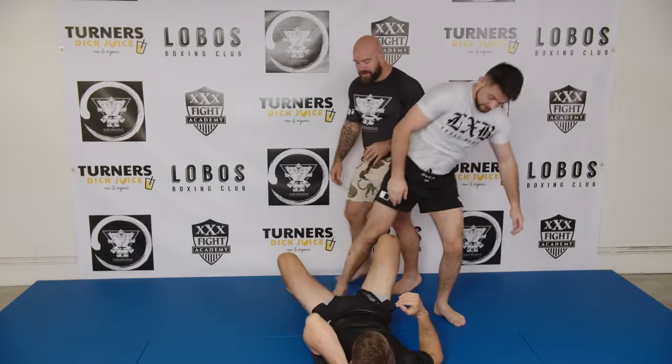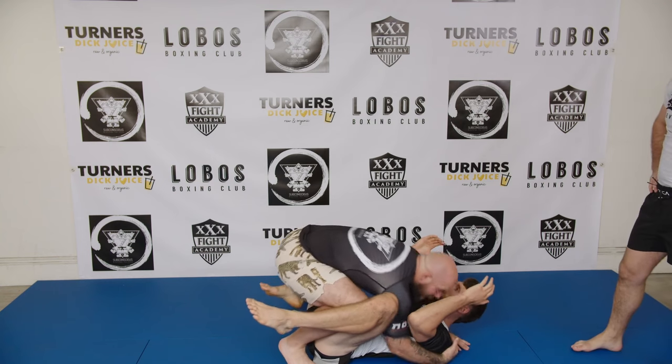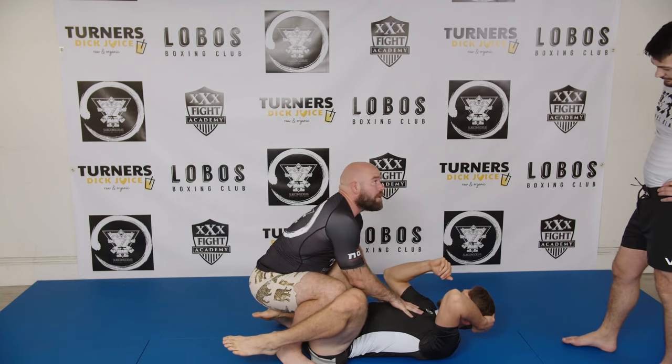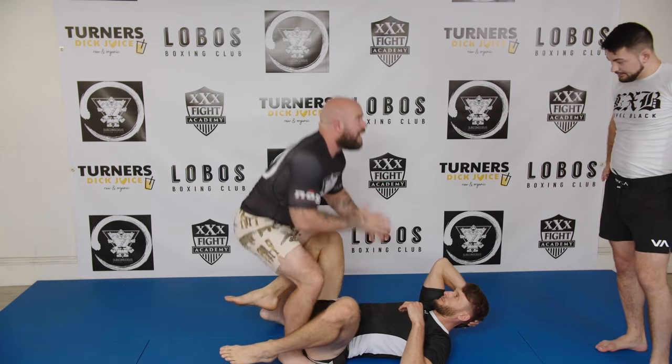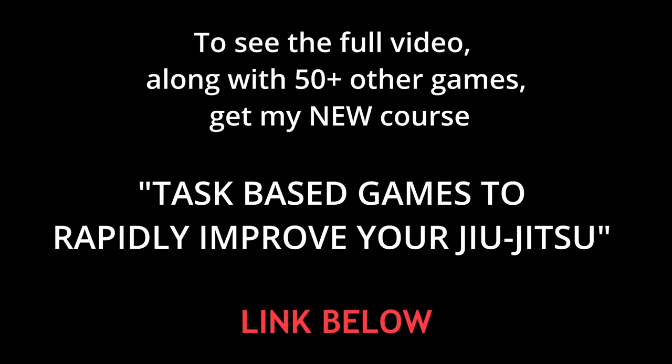The next step: once we're here, we need to get upper body control. This is the hard part — in this situation he knows I'm trying to get upper body control. Normally when I'm rolling I don't want him to know exactly what I'm doing, because he feels safe. It's going to be far more difficult here because he knows, but if you can get good at getting upper body control here, when it comes to rolling you're going to destroy people. Your goal now is to try and get upper body control — double underhooks, one underhook, cross face, whatever — and pin yourself chest-to-chest.